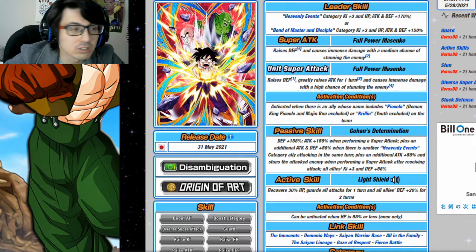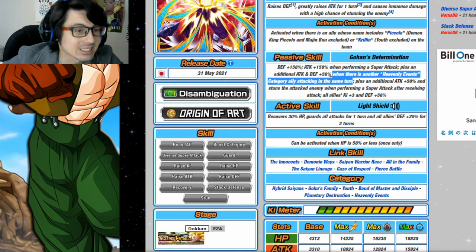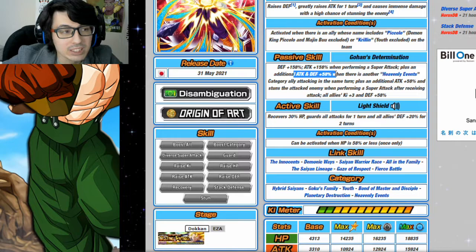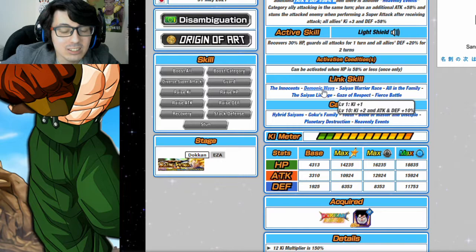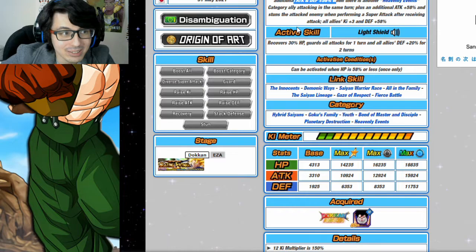When it comes to making a linking partner for this Kid Gohan, it's a little weird — you have to consider a couple different factors. First, you want another Heavenly Events category ally attacking in the same turn, because you're going to get Attack and Defense +58. Now, Heavenly Events is a very small category, so not every linking partner we're about to mention fits under this category.